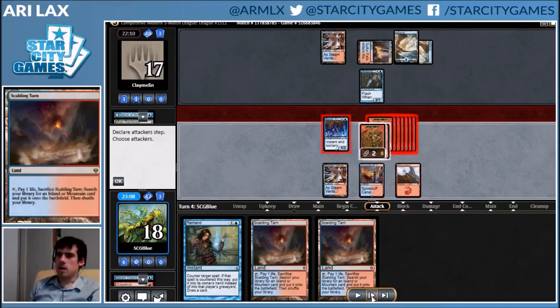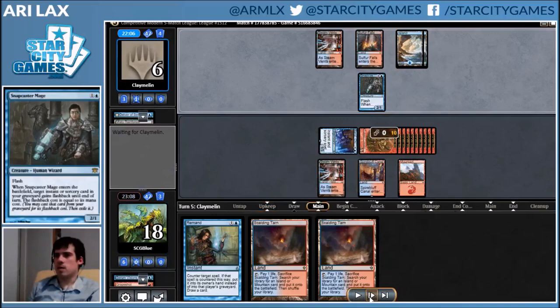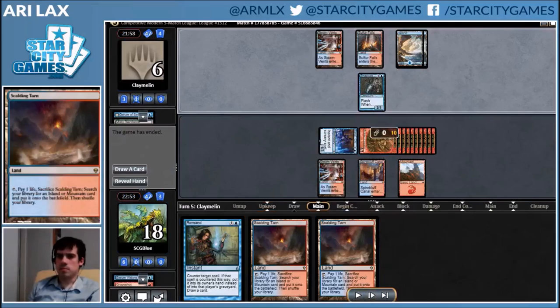We have a counter up. Attacking with the barrels — it's definitely a hundred percent correct, who am I kidding. My opponent could have things to pick off attackers, and they're not going to do 18 to me from three cards in hand here. That was easy — Empty the Warrens, just a perfectly great Magic card.